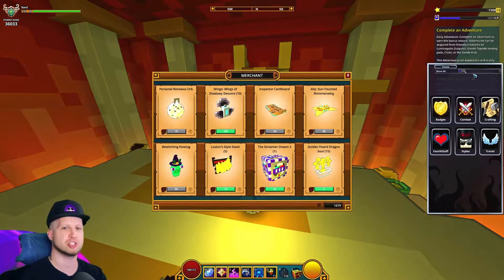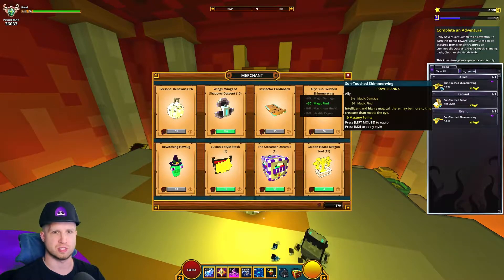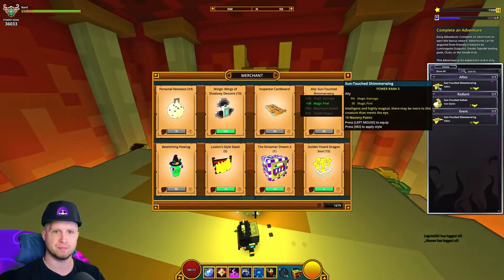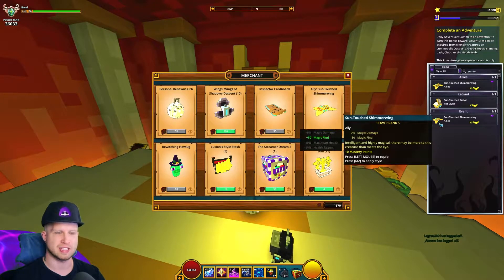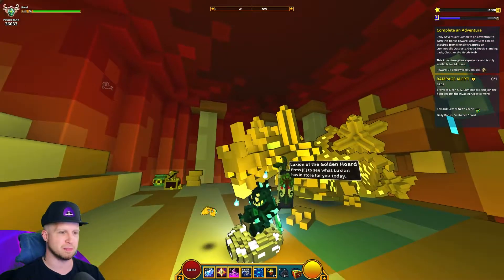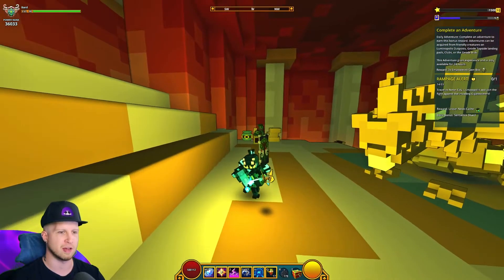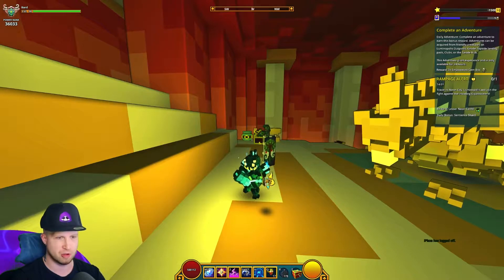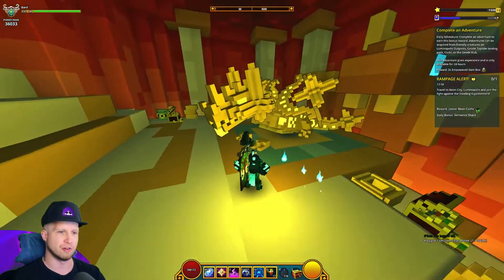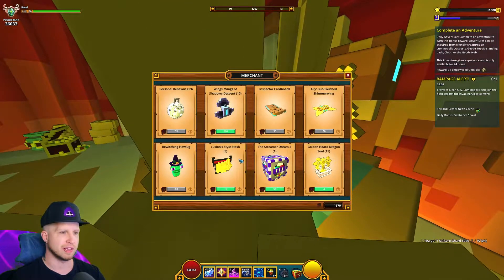Then there's the Sun-touched Shimmer Wing — this is pretty much just a mastery item since it was an old event item. It shows up twice, which is weird; I guess they categorize it in allies as well. It gives 9% magic damage and 30% magic find, and it's just this little butterfly ally. I mean, it's an ally — whatever, cool.